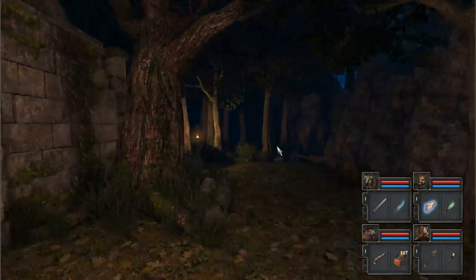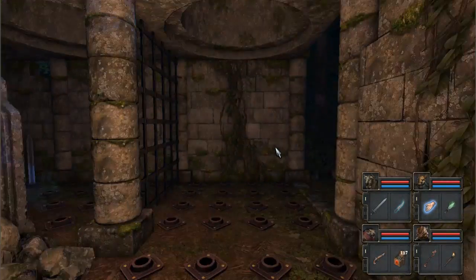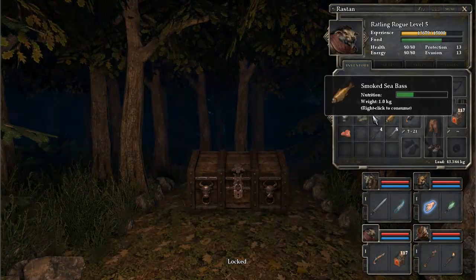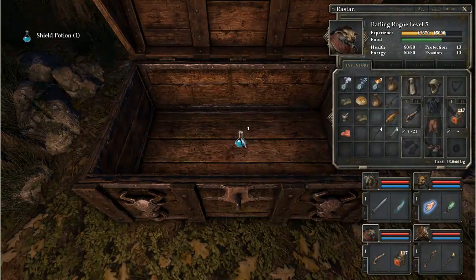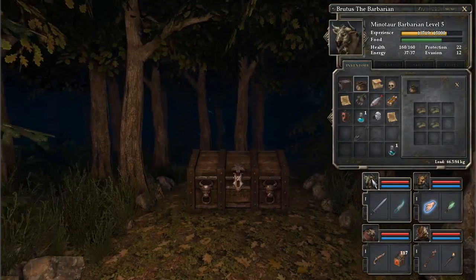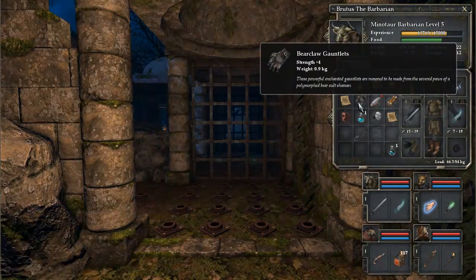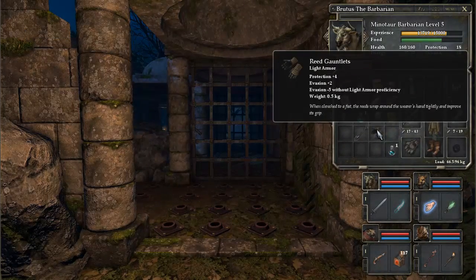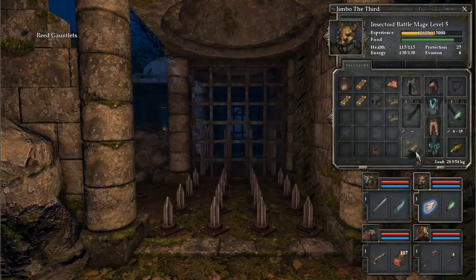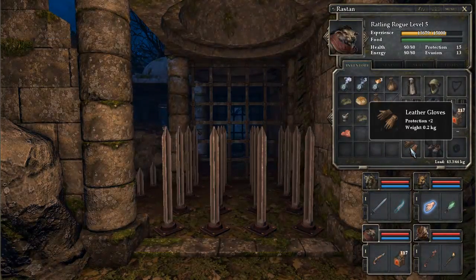Let's go around the back — don't want to go through those spikes again. We should be able to get through fairly easily. Bang bang bang — there we go. We should be able to open this. Let's grab the lockpick. What have we got inside? We've got bear claw gauntlets. Awesome! And a shield potion — I'll give that to Brutus. Bear claw gauntlets: Strength plus four. These powerful enchanted gauntlets are rumoured to be made from the severed paws of a polymorphed bear called Shaman. Let's give these to Brutus — he's going to have to put away his reed gauntlets, which are protection plus four, so he's lost a bit of protection but gained strength.